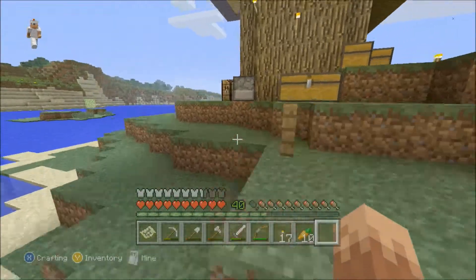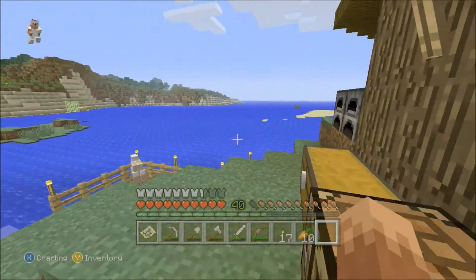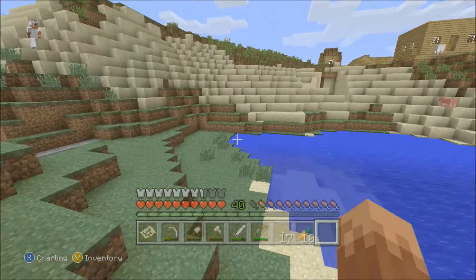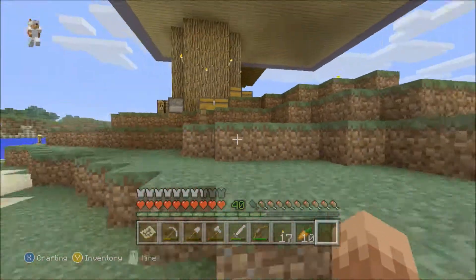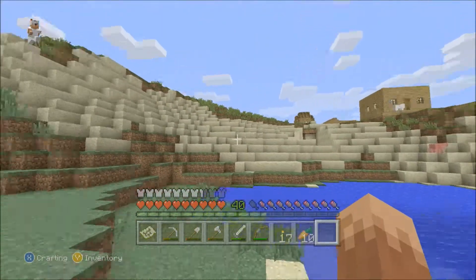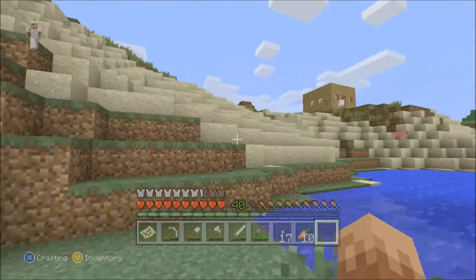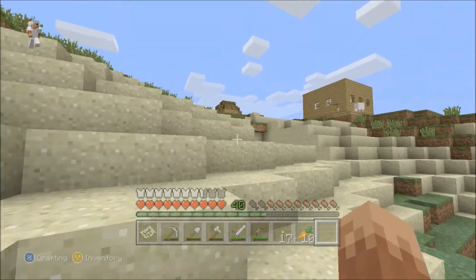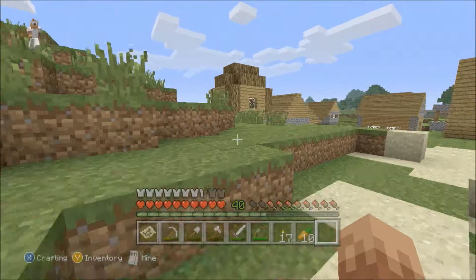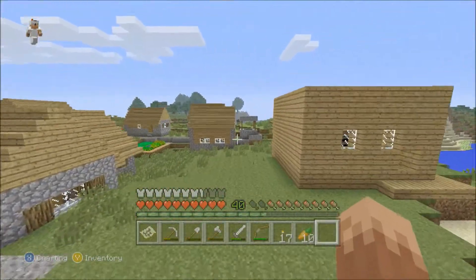When you craft a lead, you get two. This is where he was — he was up around this area. I went to go get some wood, and then I came back and he was gone. Despawn took the diamond horse armor with him, the saddle, and the lead.